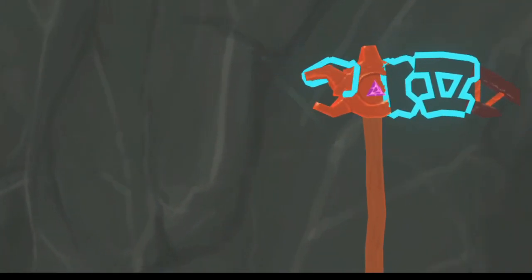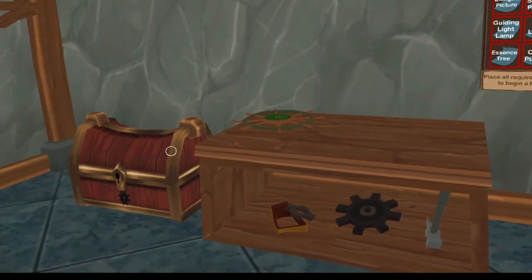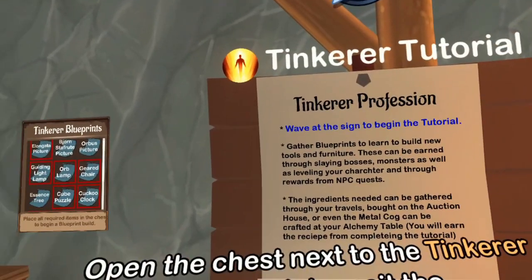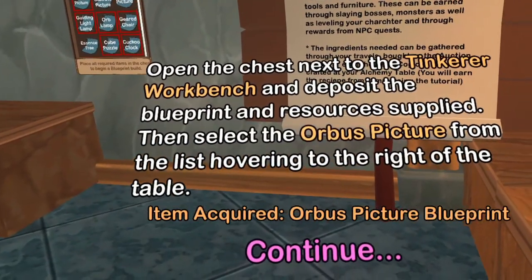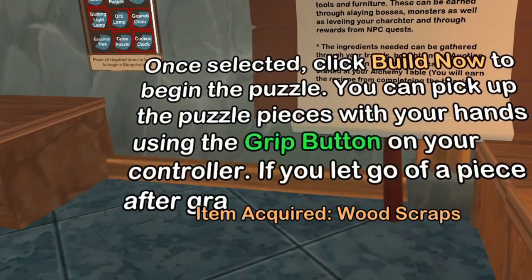Tinkering is a crafting profession in Orbis VR in which you use blueprints and resources to build tools, furniture, and other items. Items can be built using the Tinkering Crafting Station in the basement of your player house. Next to the station is a tutorial sign that will walk you through the basics of the profession and give you some valuable tools to get started.